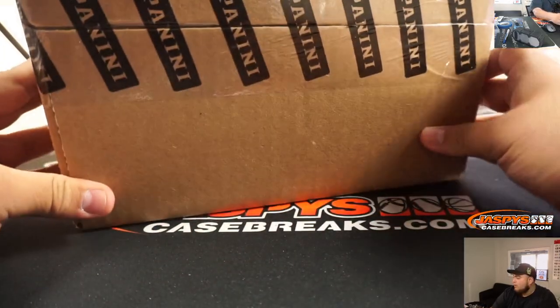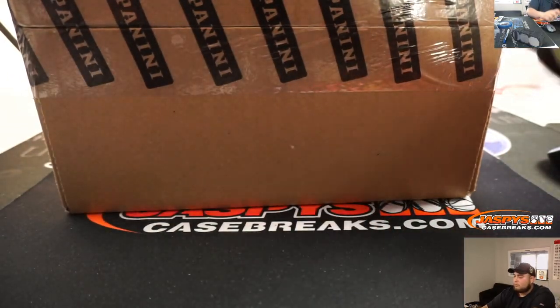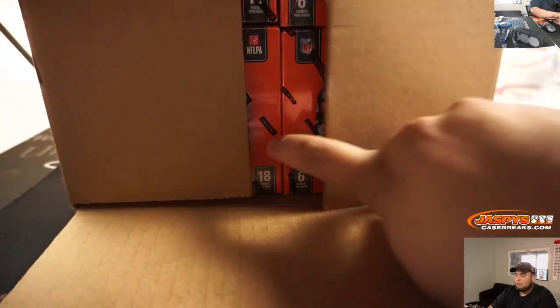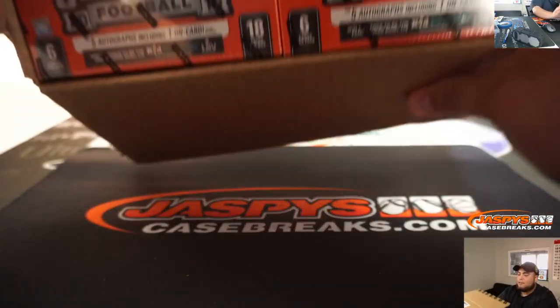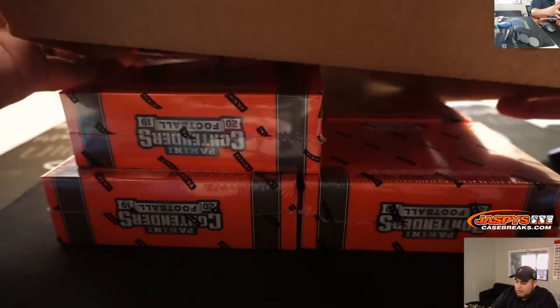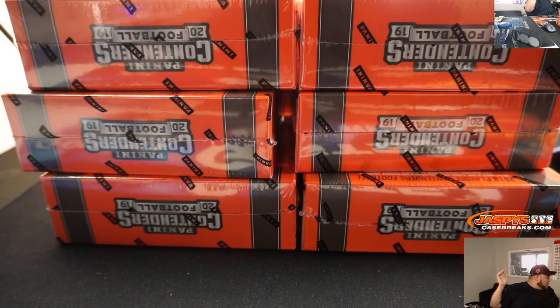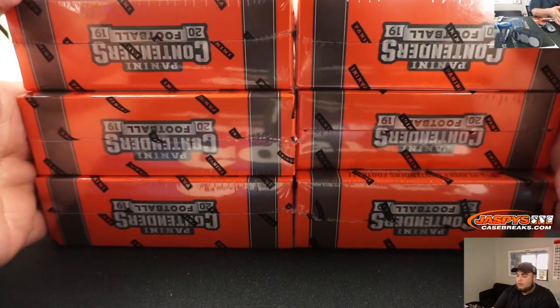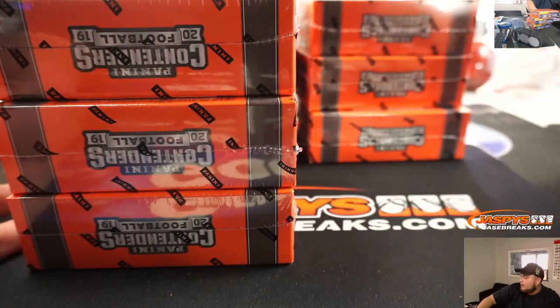Contenders Football - this is a full 12 box case break. This one's a little bit different from basketball. You get five autographs, but I think there's a lot more rookies in this checklist than there would be for basketball, since basketball only has two rounds in the draft picks and then free agents. This one should have a little bit more. I'm going to move these into the Nick camera in here and then Nick will help out when he gets the chance.